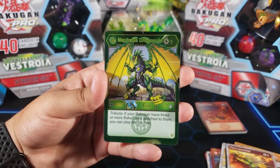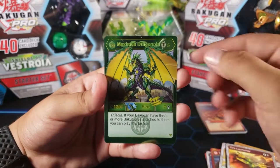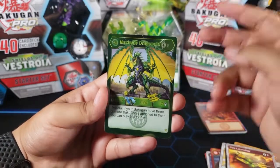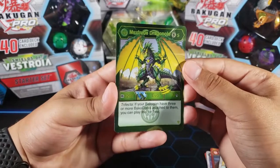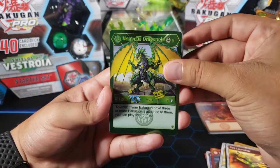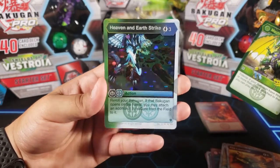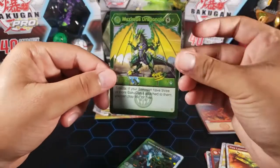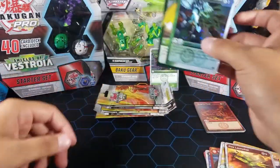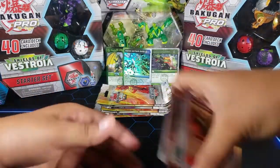Oh yes! This is one I wanted for sure — Maximus Dragonoid. That's a really good one, I really wanted this one. I want another one because I wanted to use two of these in my deck, but we did get one so that's good. For the last card we have Heaven and Earth Strike, which is a rare hex. We got this Bakugan Elite too, so that's awesome. We're doing really good. Rare hex, Bakugan Elite, and an awesome rare — and that's on two packs. We still got a lot more, seven more.